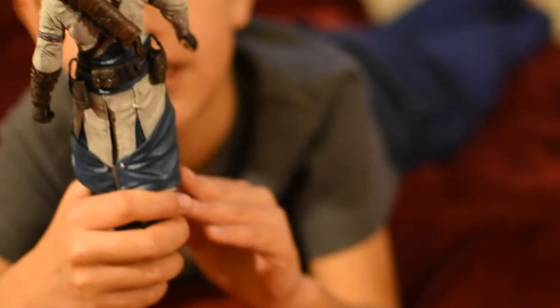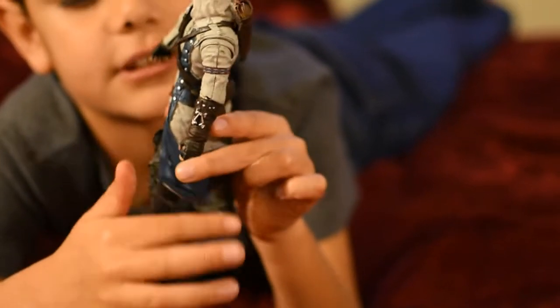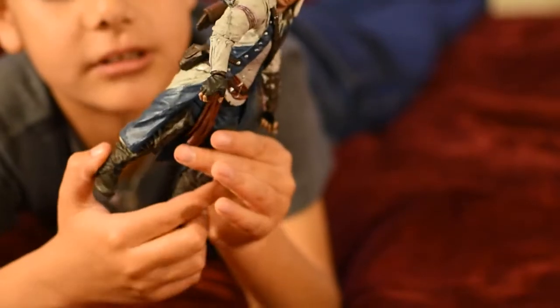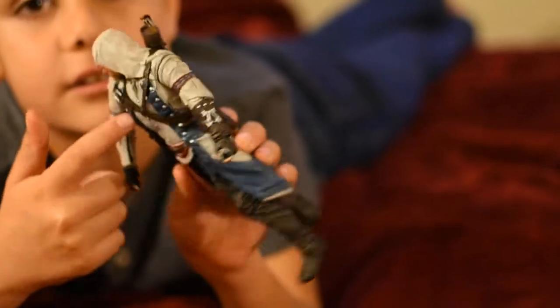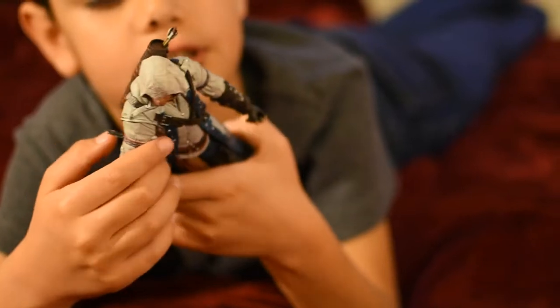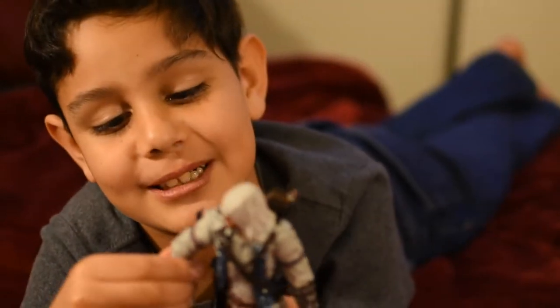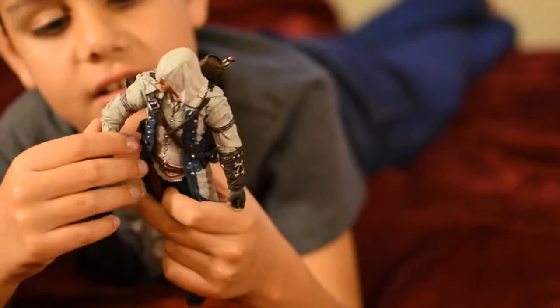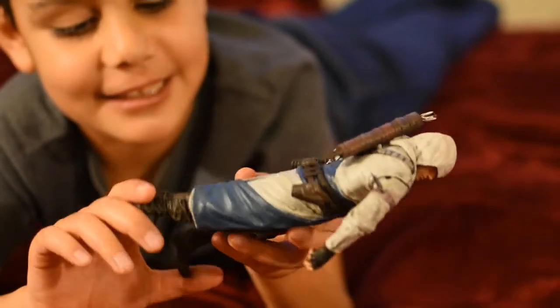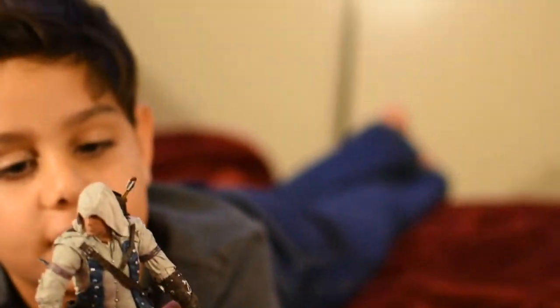He's wearing blue and white, and he has a belt that says the assassin symbol. Right here on this gauntlet — assassin symbol. His pants are black, and he has buttons. He has a thing on his arm — actually, he has two things on his arm. And he has a red thing right here. Nice details on this character.